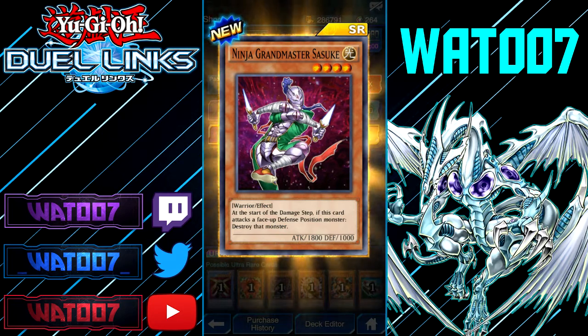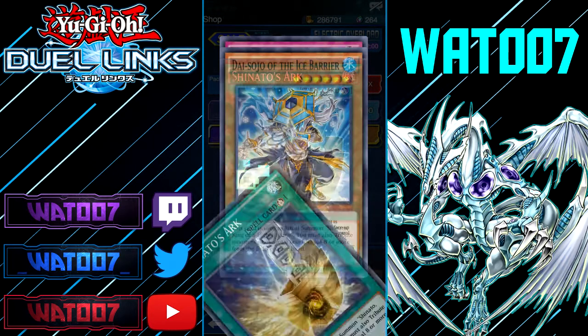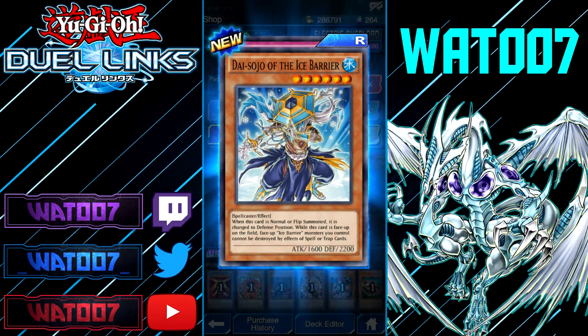Ninja Grandmaster Suki — this is an 1800. At the start of the damage step, if this attacks a defense position monster, destroy that monster. That's really good — solid card. Shinjin's Arc. Da, who are the Ice Bearer? That's a 20-star. For a second I thought this was a four-star — I was about to say this is a four-star with 2200 defense, no way. But it isn't.